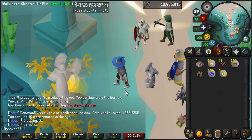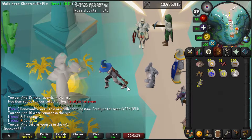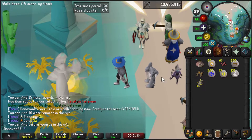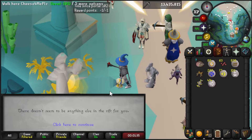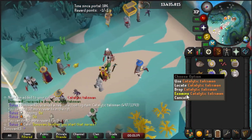Happy with that. Got five more here - we get anything? I'll take a log slot at 497. Nothing else here but I'll take a catalytic talisman. Are these worth anything?